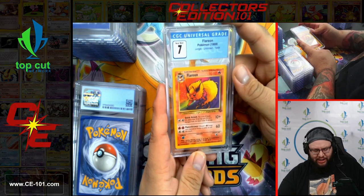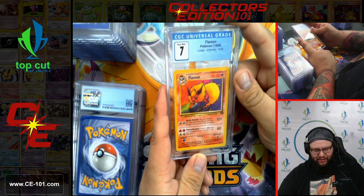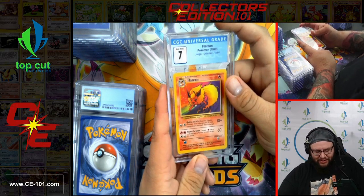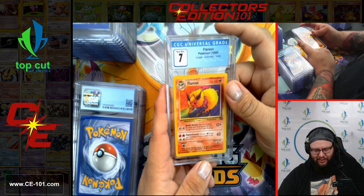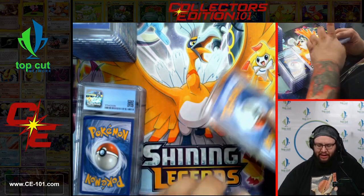Flareon from Jungle Unlimited — fantastic looking art. Simple background, super cute. Only 2 feet long — think about that. These guys aren't super big, almost like a little house cat. 2 foot 11 according to its Pokemon stats.